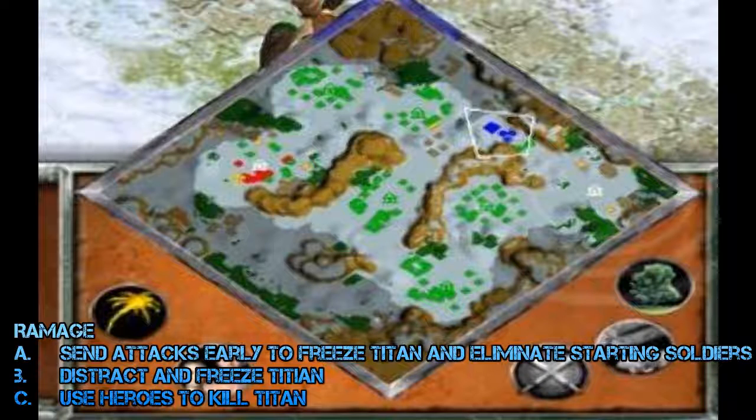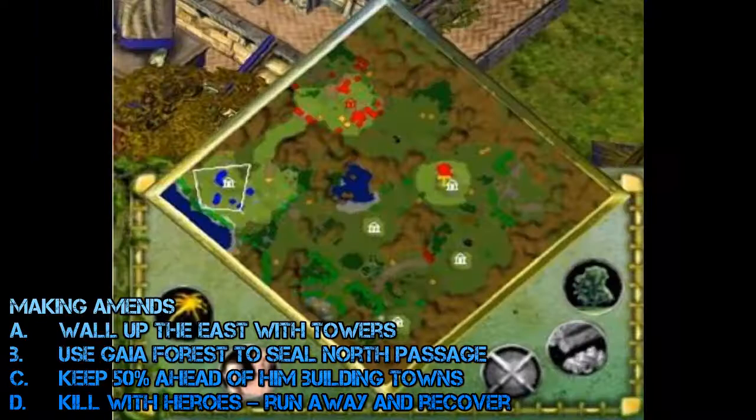Number nine is Rampage, in which you travel north to destroy the titan. You can slow him down and distract him with units while waiting for Nidhogg to arrive, but my advice is to attack early. Send in heroes early to freeze the titan and eliminate all the supporting soldiers — that prevents them from building any base, leaving just the titan, who can't regenerate. Freeze him using Fafnir's attack, use your anti-titan heroes and frost giants that spawn from towns, then once he unfreezes run away until you can freeze him again and repeat to kill the titan.